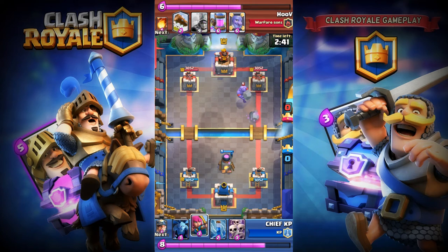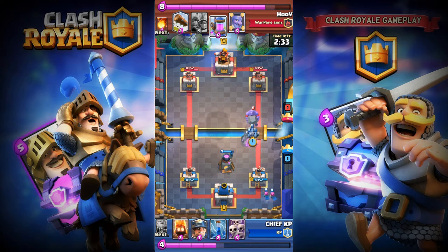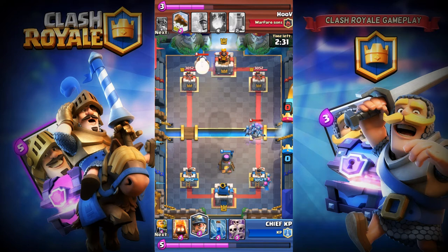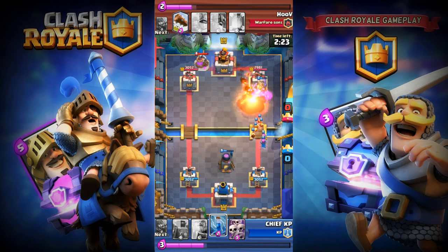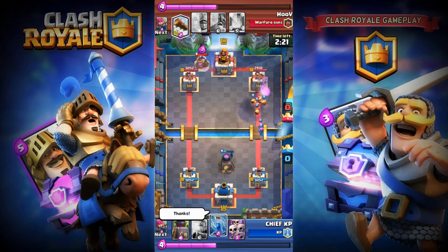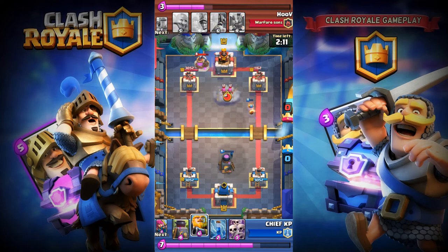I'll place my Archers in the back, then Minions to take out their Bowler — Minions can survive from the Bowler. The Bowler is gone! I'm gonna put my Miner on the back. He just fireballed me and accidentally placed a Log. My Furnace is tanking and producing fire sprites, so everything's getting rushed. I'm facing Three Musketeers again.